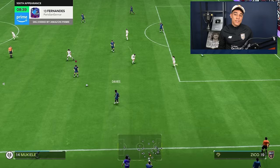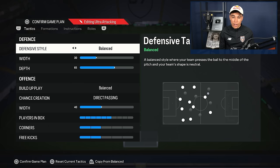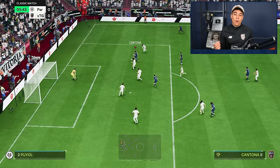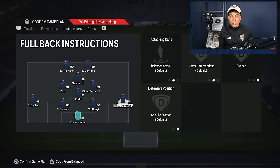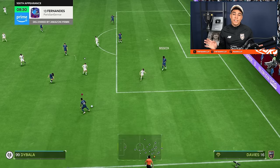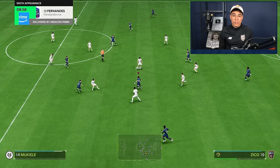The second formation is the 4-1-2-1-2 narrow. It's pretty much the same as the 5-2-1-2, only now you get a CDM. The build-up through the middle is really good in a 4-1-2-1-2 compared to other formations. For the instructions, I would recommend putting one fullback on stay back and one on balance. Which fullback to put on balance is personal preference — I always like to attack through the right side, so I put my right back on balance.